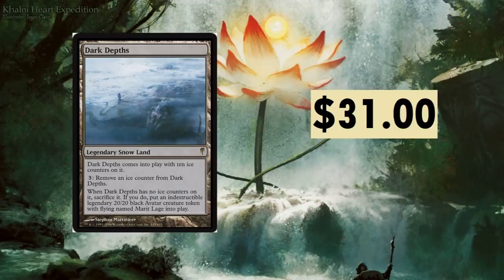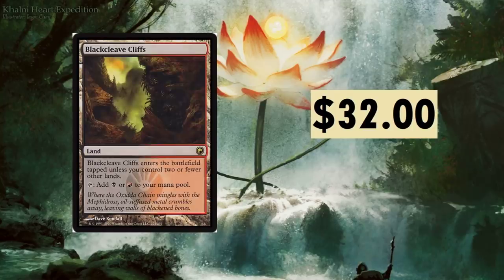Dark Depths is a little easier to get into play, especially with things that help you remove counters. An awesome card. Blackcleave Cliffs — I remember when this thing was just sitting at like $10-$15. It's from Scars of Mirrodin, really cool. I actually opened quite a few sets of this and luckily pulled quite a few.